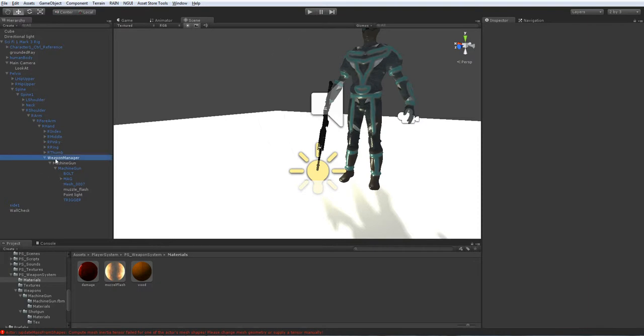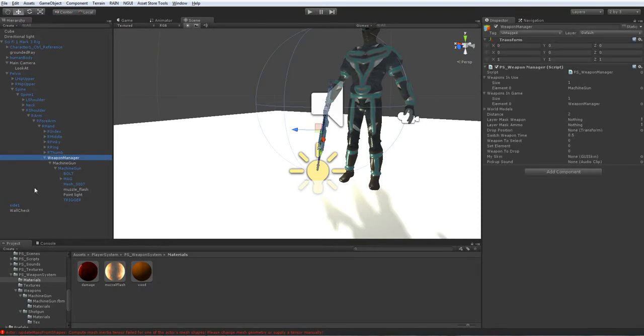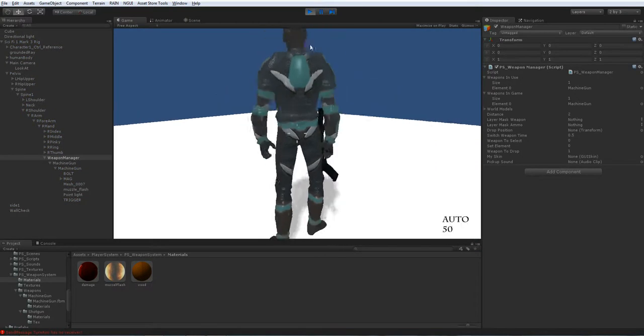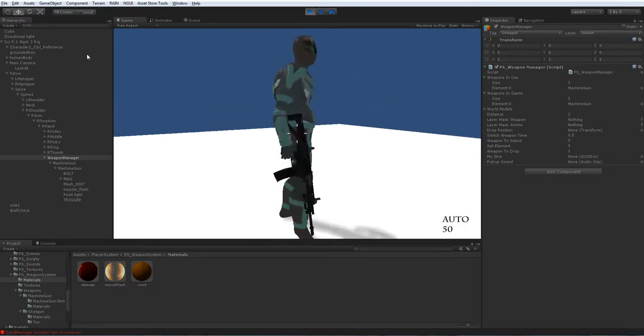You've got the point light, and you're also gonna assign the weapons inside — drag and drop this there, and also drag and drop that inside here. Weapons in the game — yeah, there. That is it — you can pretty much try it, it should work fine.